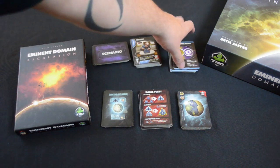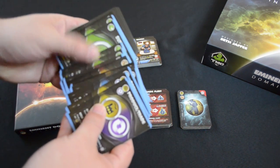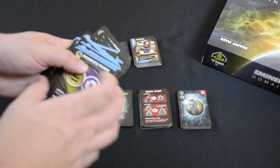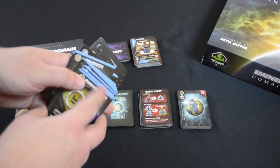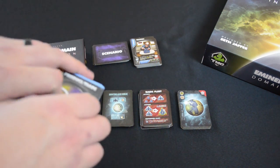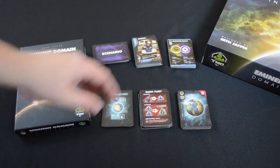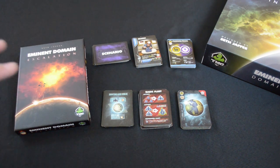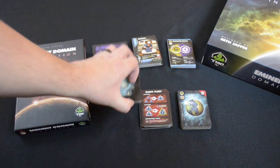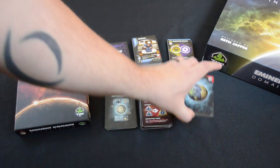We're also going to have our new stack of blue-themed roles here. And it comes with a whole new stack of politics cards as well. Now these roles are going to designate, if it has the blue bar, that we use these in the event of playing five players. There's also a whole slew of science and technology enhancements here, which we'll talk about later. There's going to be a whole new set of planets and planet types along with new starting planets.